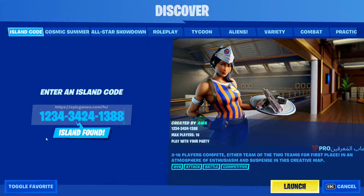Go to Island Code and put in this code: 1234-3424-1388. That's the code — it's universal, it's the same for everyone. Just use the code and you'll be able to access this Pro 100 creative island and complete all the quests.